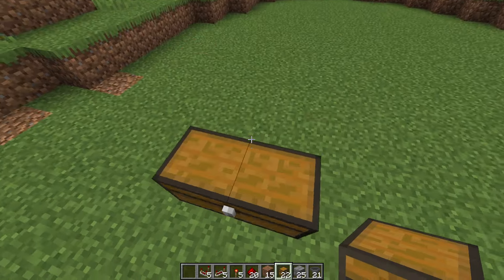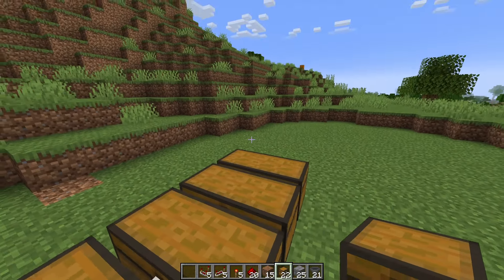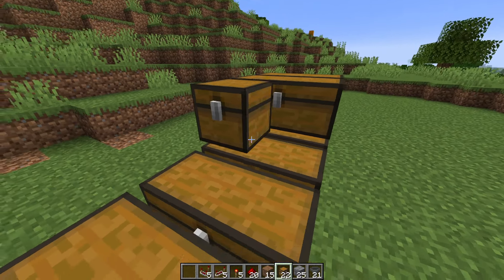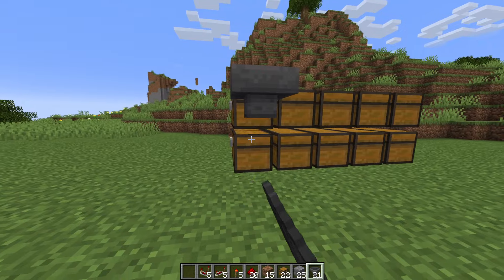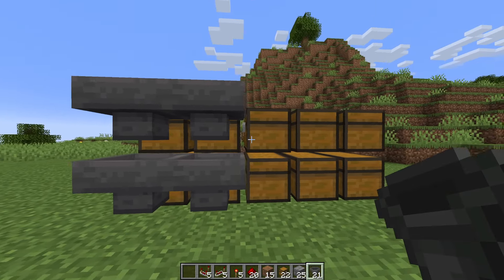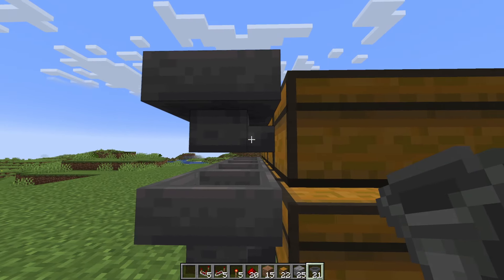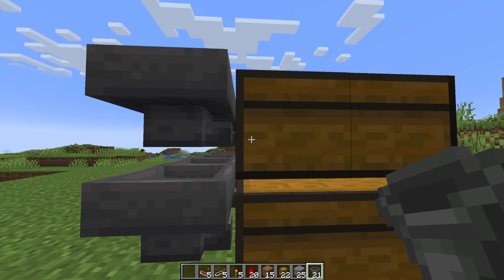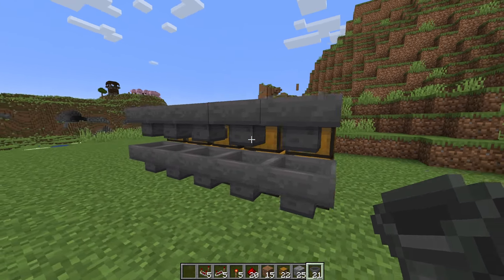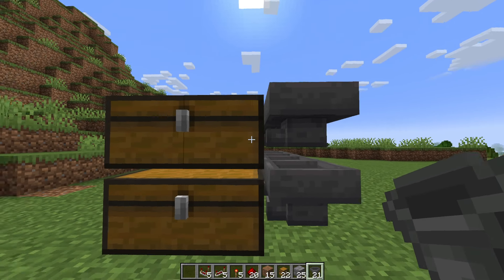We're going to start by placing our five double chests, and then right on top of them, place another five. After this, we're going to do our first layer of hoppers, and you want to make sure you shift click the hoppers into the chest. The little nub of the hopper needs to be collecting into the chest — they need to connect. If they don't connect, this isn't going to work. So make sure all the hoppers are going directly into the chest.